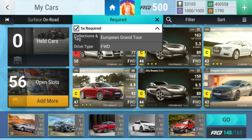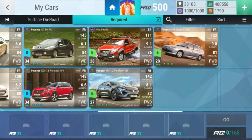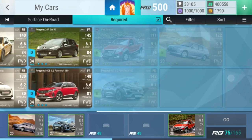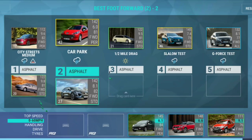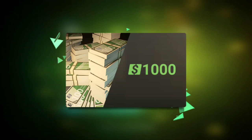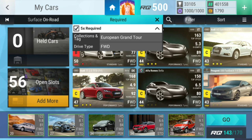Perfect, level number two. We begin with a city streets medium in the rain, so let's choose you. Then a car park in the rain, let's choose you. Then a G-force test in the rain — you're gonna go there. I think maybe the last one fails but the other one will have made enough points. And they did — last one could have used another car but it works.